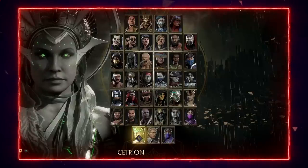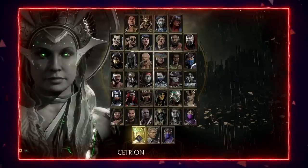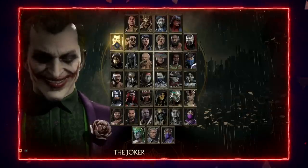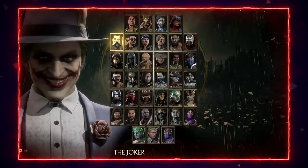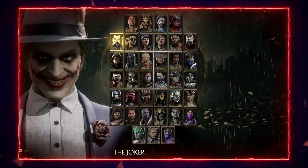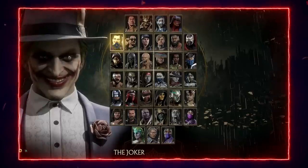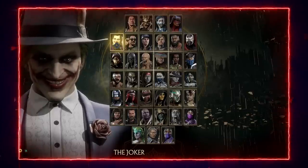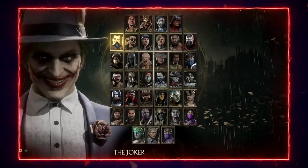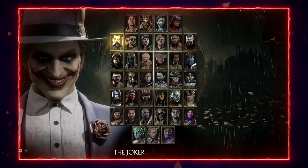Against Cetrion, Kung Lao basically just has to pray he lands a lucky jump-in every now and then — she kind of abuses him in neutral. Joker is another rough matchup because his normals are disjointed and reach almost full screen, so Kung Lao doesn't get great punishes on what Joker throws at him. Joker also does a lot of unbreakable damage, and Kung Lao can't jump on Joker because Joker has amazing anti-airs with Stand 2, Forward 2, and Down 2.